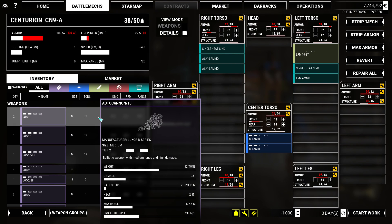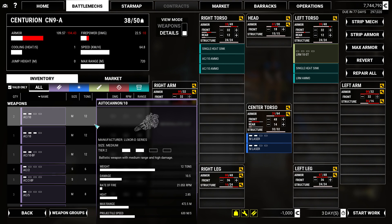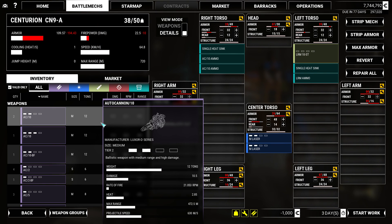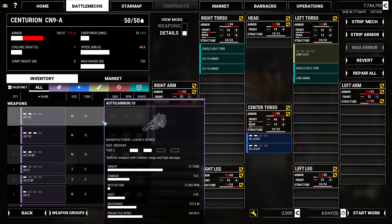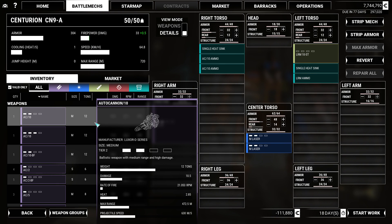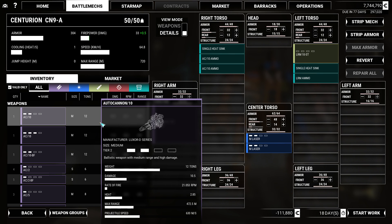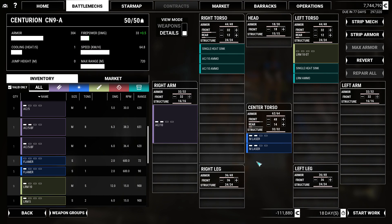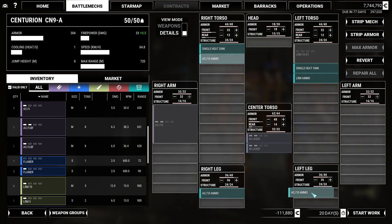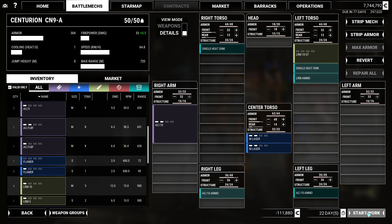I've just realized I don't have a tier 1 autocannon 10, so I'm kind of forced to take an upgrade version. Tier 3 is not that significant of an upgrade compared to tier 2 — it looks like only 0.5 damage difference. So I'm okay with taking the tier 2 for now. This is another reason why I want to upgrade all the mechs, or at least the majority of them at once, to really compound and take advantage of these upgrades. Let me sort the autocannon ammo on the legs to kind of protect that torso a bit more.